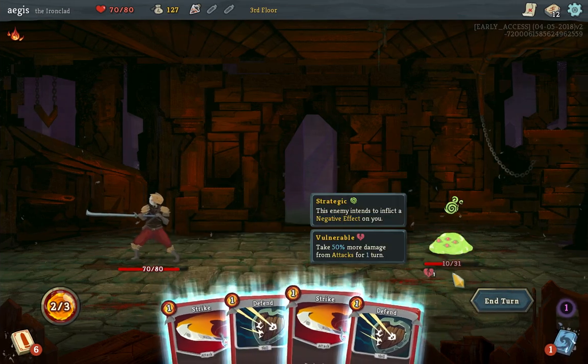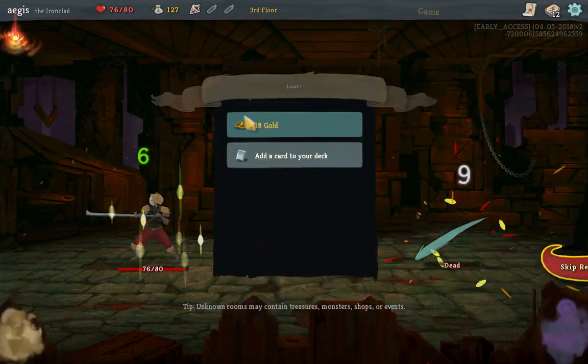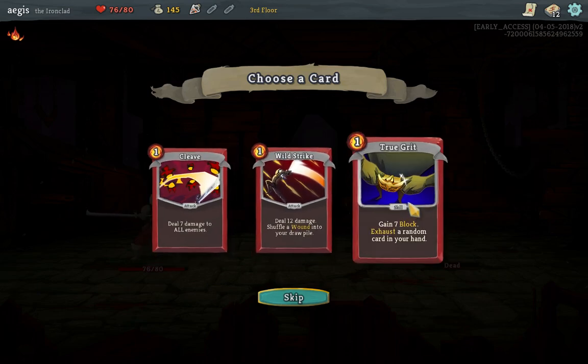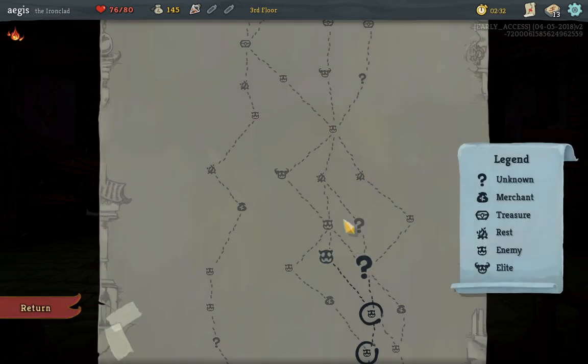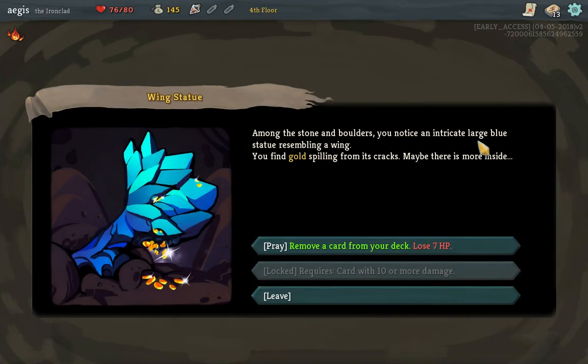So as I'm attacking here, I'm actually just using the eye tracking. I'm going to remove a block card.